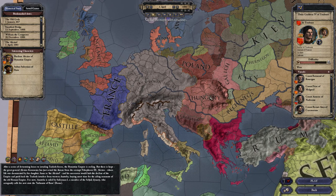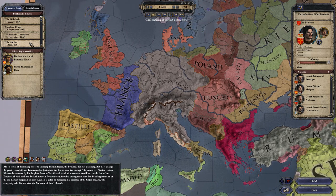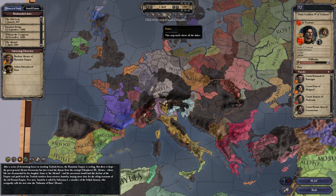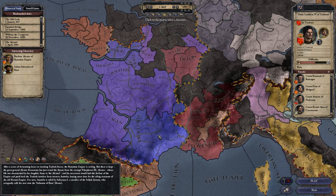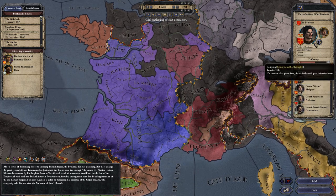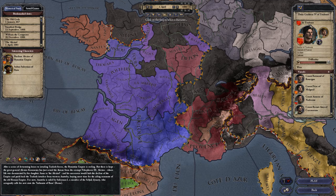So this is our basic map for starting a game. I'm going with the 1081 start date. Here's the Duke's map. I'm going to pick Duke Guilem the Fourth of Toulouse. He's of the de Toulouse family. He serves King Philip of France, who's my liege.